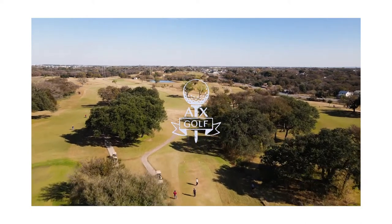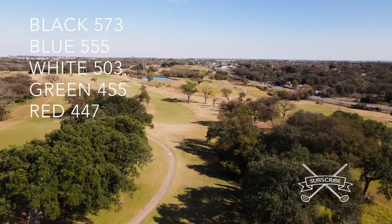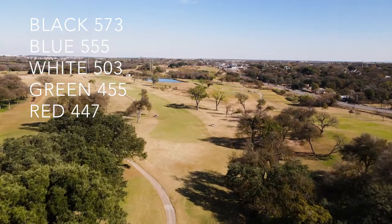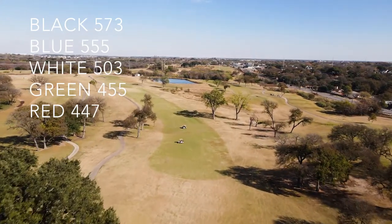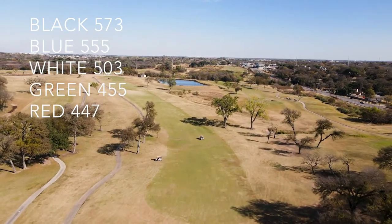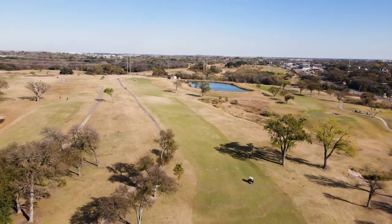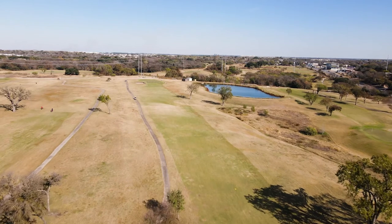Hole 2 is a big boy — it's a dog leg left par 5 at 555 yards off the box. This hole favors a player with a draw, and if you play a fade, this hole could give you some trouble. Should you manage to send one through the uprights, you're going to want to be wary of the right side of the fairway, as there is a ditch marked by red stakes that eats up slices of Pro V1s.